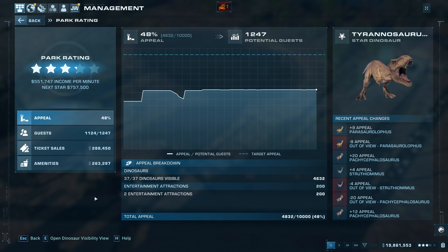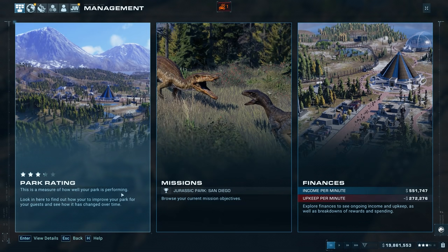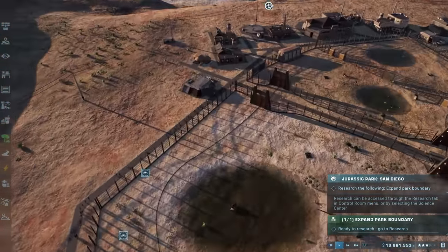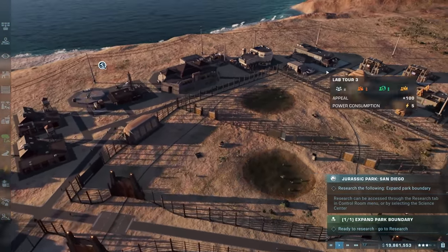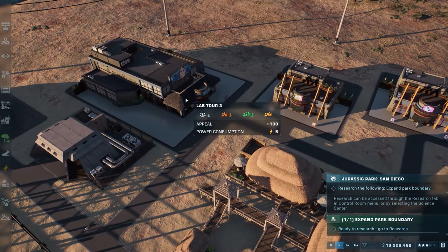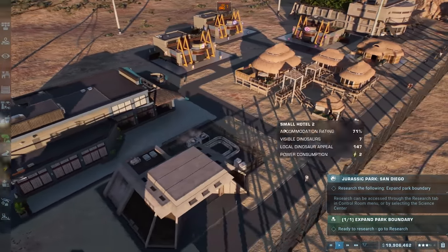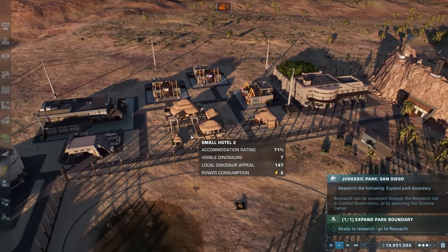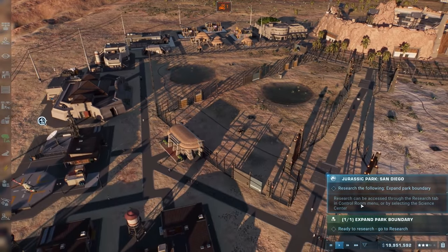We actually hit three stars - we're at about three and an eighth stars right now, which is amazing. We did place down a lot more shops, another hotel, another emergency bunker over here, and another guest attractor over here. We have a lot of shops and stuff over here. What I want to do this episode is this one mission right here: research the following to expand the park boundary.